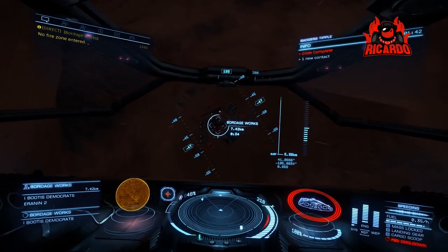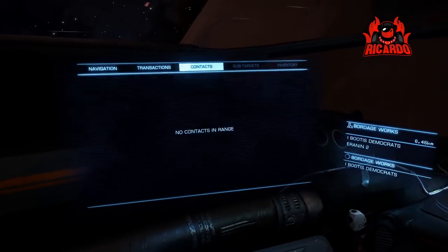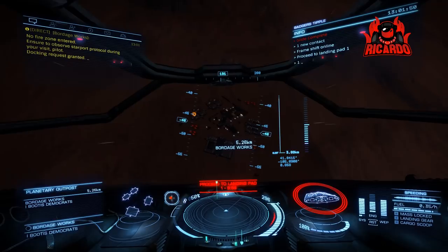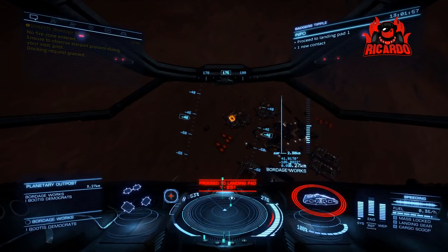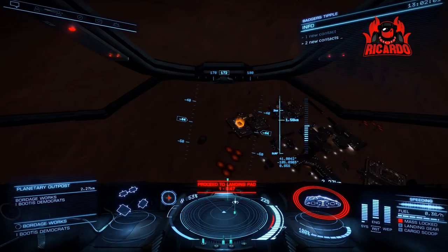I might have something up with my graphics settings - you can see a nice big dark square block around the station. I'm not entirely sure what I'm going to do with that. The card is a GTX 1070 with 8 gigabytes of RAM, and the machine is an i7, so you shouldn't be getting this sort of graphical issue.